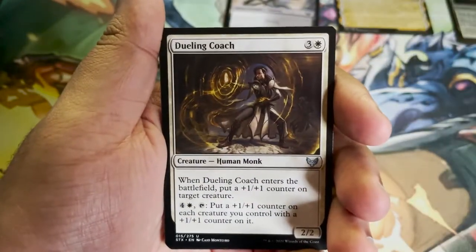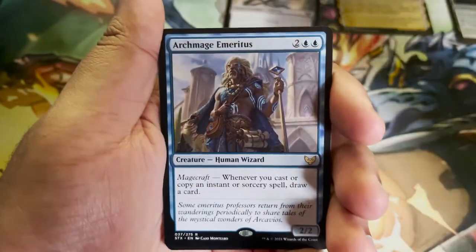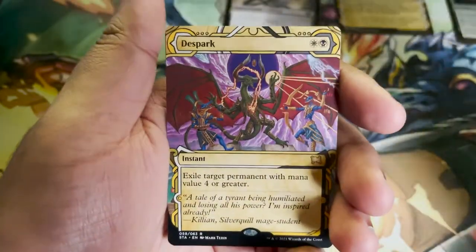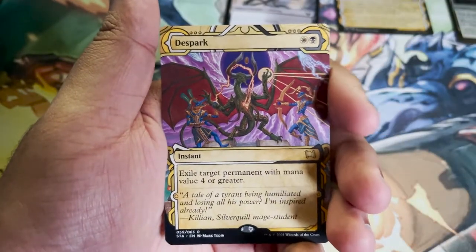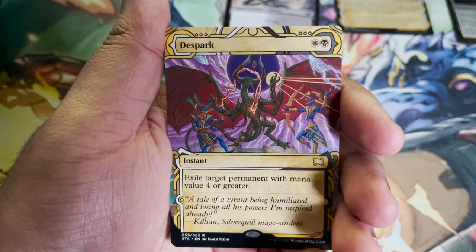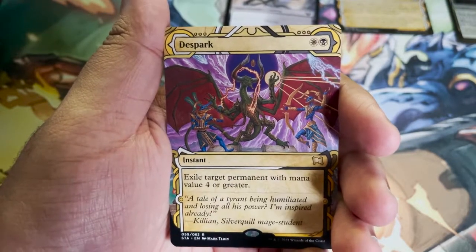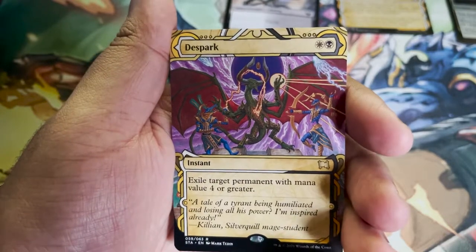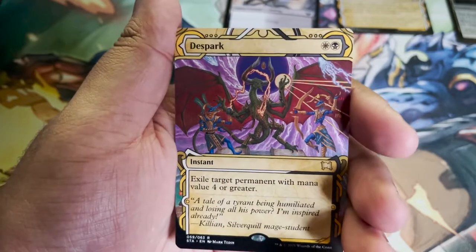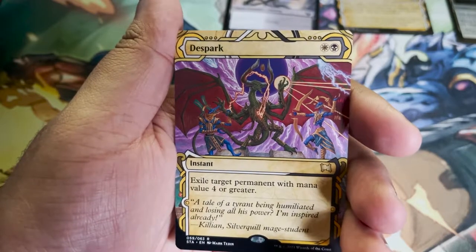Show of Confidence. Dueling Coach. Karak Wrangler. Archmage Emeritus — that's one of our rares. The Spark as one of our Mystical Archive cards. That is just sick. I just love quite literally all of it. I don't think it's possible for me to dislike any of these. I think they're all sick. I don't care what anyone says about the Mystical Archive cards — this is just awesome.